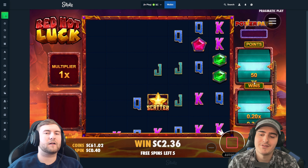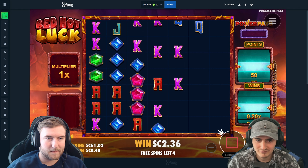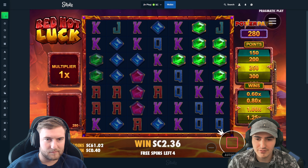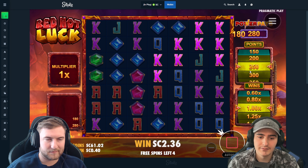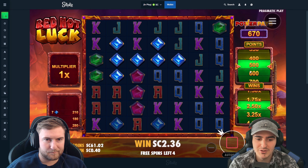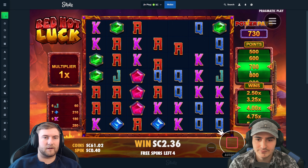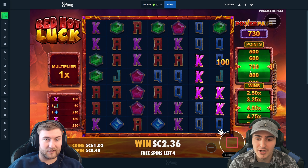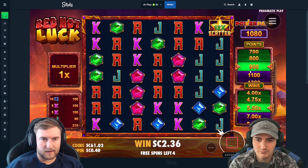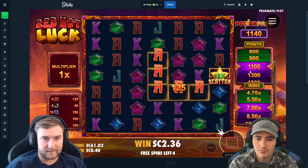Come on, that would have been insane — what a letdown. Great tumbles, just no scatter multis. Queens are getting crazy connects. All right, there's a 12x — huge! Aces hit, yep, aces again.